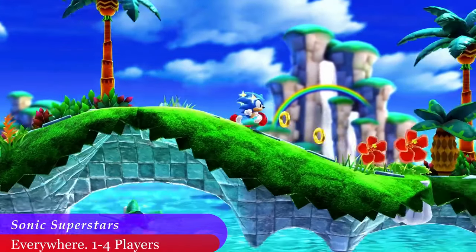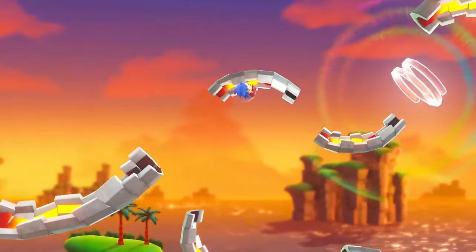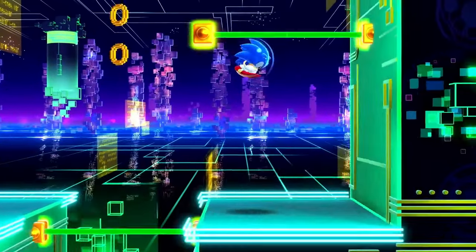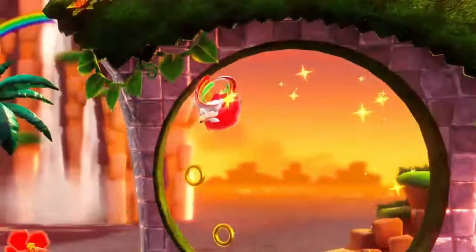Sonic Superstars is a brand new 2D Sonic game. You can play with up to 4 players as Sonic, Tails, Knuckles, and Amy. You run quickly from one side of the screen to the other, collect coins, be fast, and just have stupid fun. This game comes with new abilities and chaos emeralds to help you multiply, swim up waterfalls, change form, and more. It's available anywhere you play games.